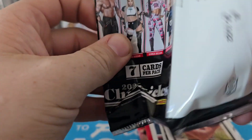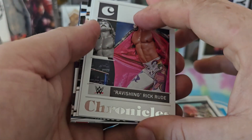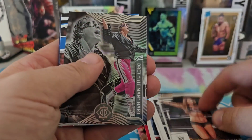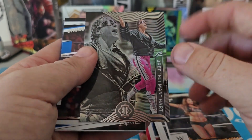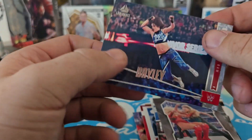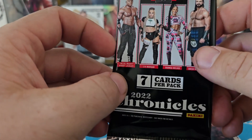Had to stop the video really quick because the dog started to bark — they love each other but they like to play fight a lot. Pack five: Ravishing Rick Rude, Ken Shamrock — nice card — a Bronze Nikki Bella, an Illusions Bret Hart — Illusions is probably one of my favorite subsets of all time — Sonia Deville, Beth Phoenix, and another BBL Bailey.